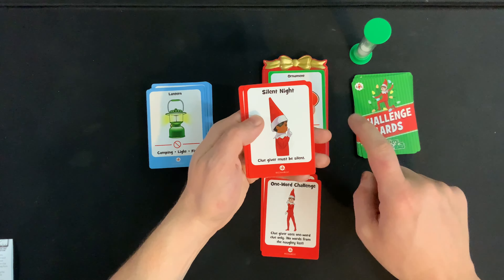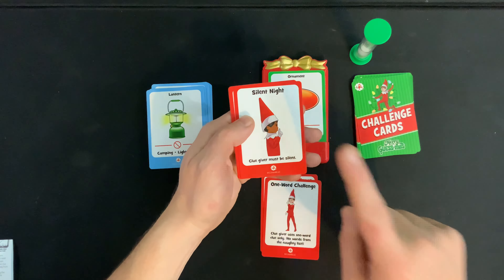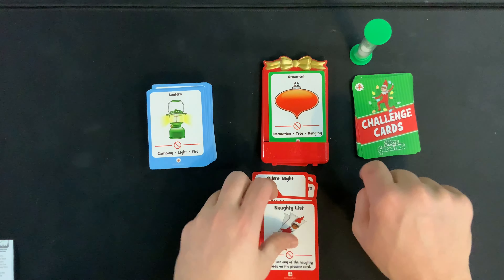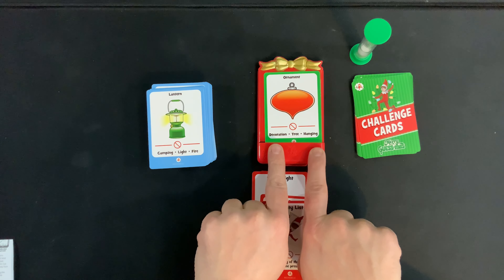Next, we have Silent Night — the clue giver must be silent, so they have to use their hands and body to get the guesser to guess the presents. Next, we have Aerobic Answers — you have to spin in circles while giving the clues. And last, we have the Naughty List — don't use any of the naughty words listed at the bottom of the present card.